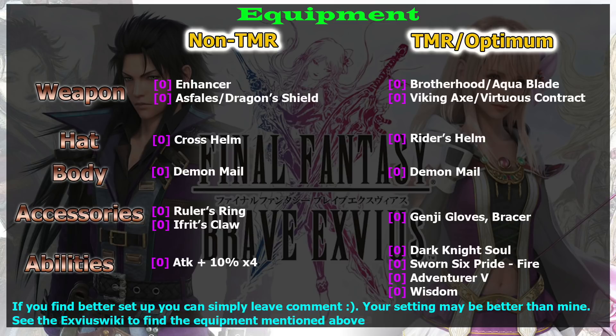Now let's talk about equipment. One thing for sure, she must equip a sword. Luckily there are two good swords for her. The first is Brotherhood - it's the best water elemental sword, but if you have Titus it's better to use it on him. That leaves you with her own trust mastery reward. However, you don't need to take advantage of dual wield because if you do, you won't be able to take advantage of the secondary mastery, since Aqua Blade only allows you to equip another sword.